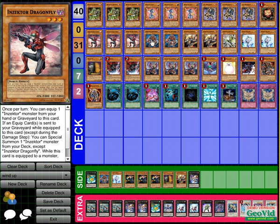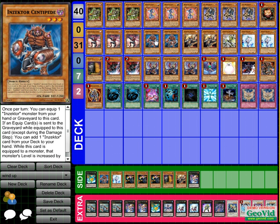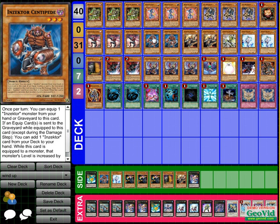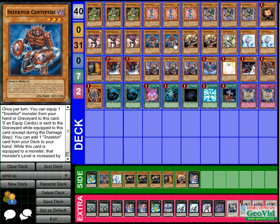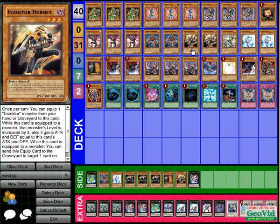Centipede is the second card. When you equip Hornet, you send Hornet to destroy one of their cards, get Centipede, and once you get Centipede you can equip Hornet again, then send Hornet off to pop another card. Centipede's effect is: if an equip card equipped to him goes to the grave, you get an Inzektor to your hand. So it's really good.